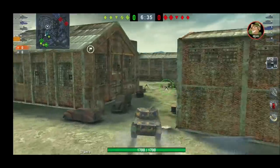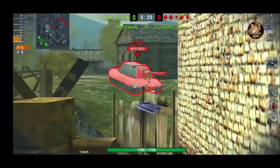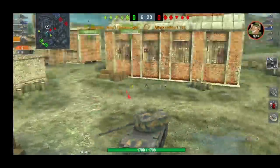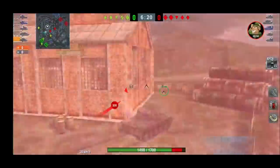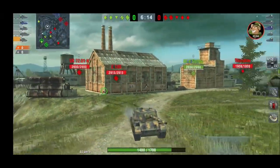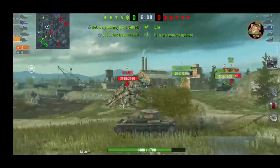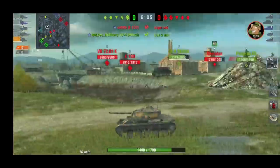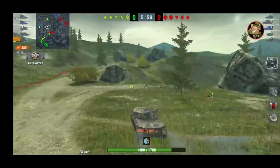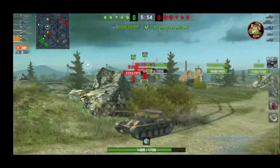We are on Canal in a 5v5 match, so this is a proper 7.0 preview. I'm going into a bush and get counter-spotted by the E100 — but that bush is a good one for early spotting on Canal. You can spot tanks going toward capture points. This is going to be a great game to show you the gun and the camouflage rating.